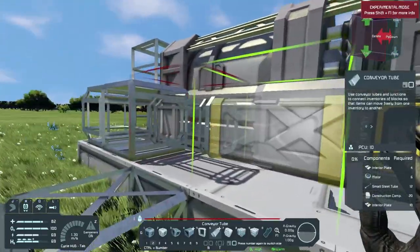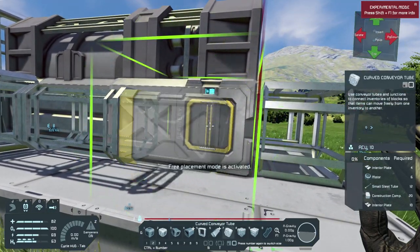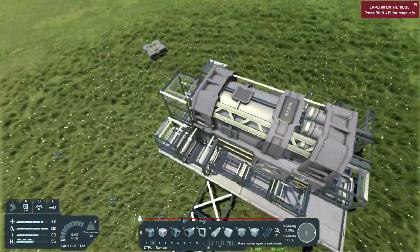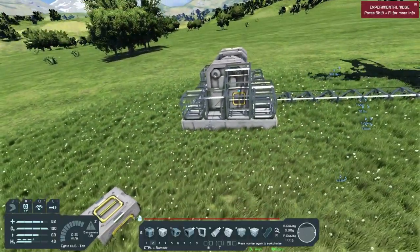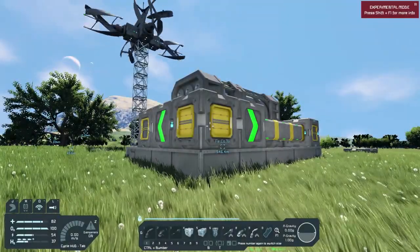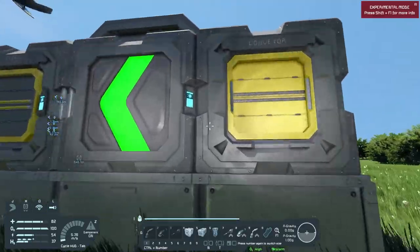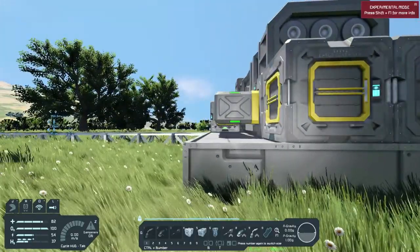We need our conveyors back here, and then I need to get all this stuff welded up, which is going to take me a minute. Once we get that done I'll show you guys how to set up the sorters. Now that we got everything welded, it's time to set up the sorters — which is probably the most fun thing to do in this entire process, and if you don't know, I'm being sarcastic. This gets irritating after a while.